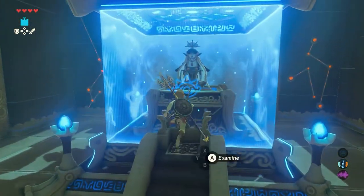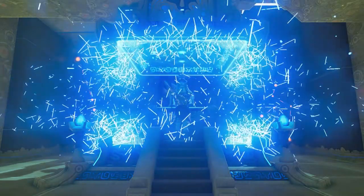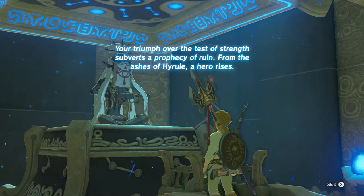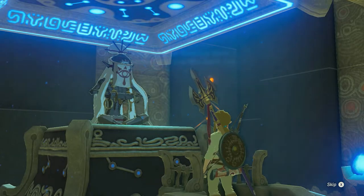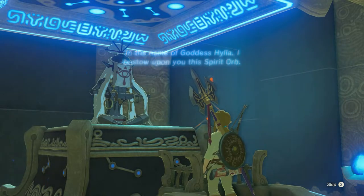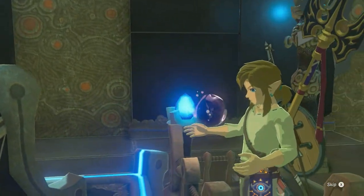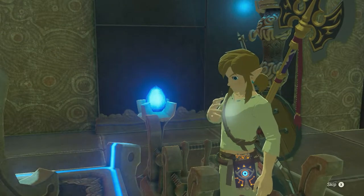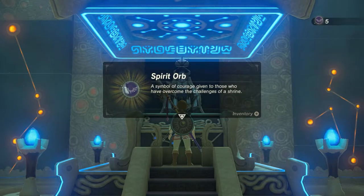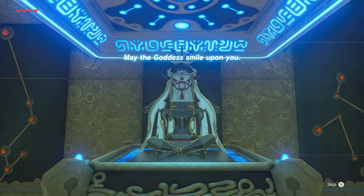Walk towards the monk and press A. The monk speaks: 'Your triumph over the test of strength subverts a prophecy of ruin. From the ashes of Hyrule a hero rises. In the name of Goddess Hylia I bestow upon you this Spirit Orb.' The Spirit Orb is a symbol of courage given to those who have overcome the challenges of a shrine. May the goddess smile upon you.